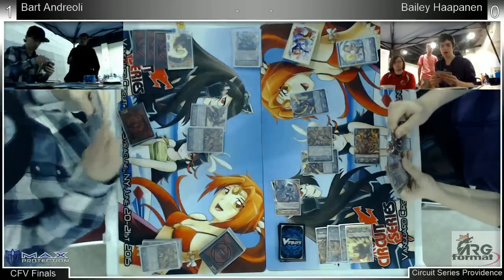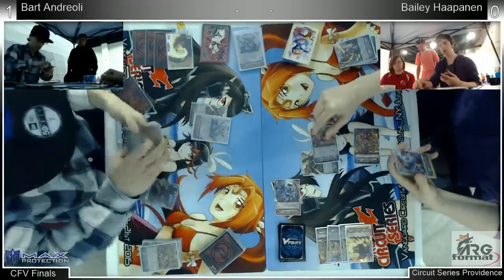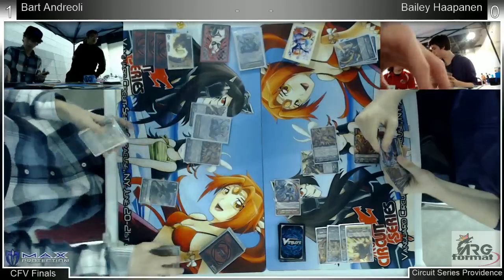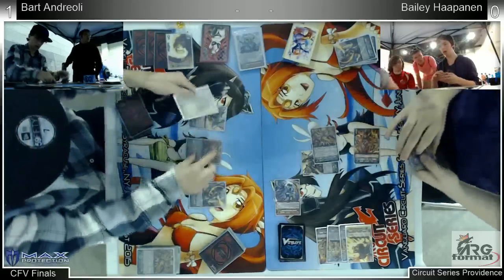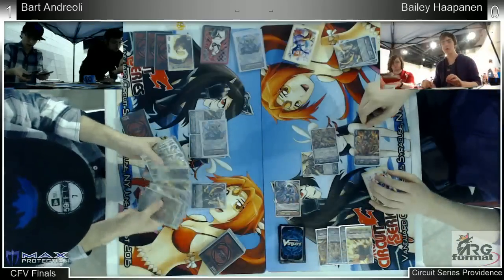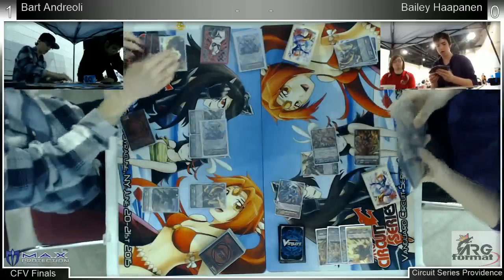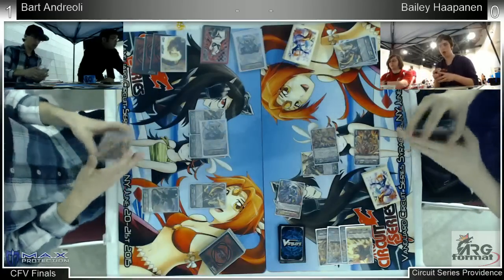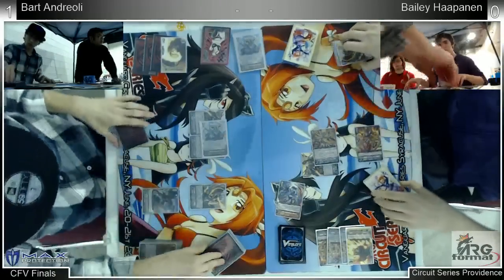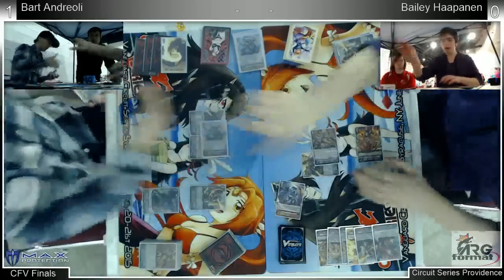Bart has been playing this deck top and through for the last three or four events he's topped just with this deck alone. Another Root Flare — I don't see the actual usability of Root Flare in this situation, he has no weird setup. Right now he's just going for as much hand advantage as he can before that X can make any pressure. Bart has four damage, three flip down, one unflip, and Bailey's got four all face-up damage. Looks like Bart's got the hand advantage currently — crit power! That is the game!